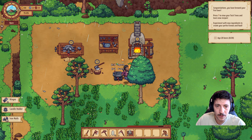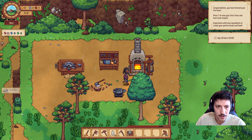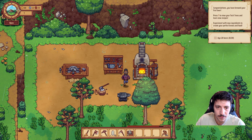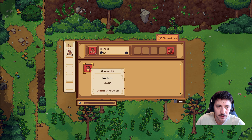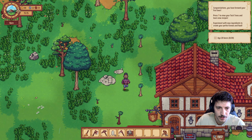Let me grab all our crafting stuff — we can keep crafting. Let's do a little bit of that as well. We probably need a few more hinges. We'll chop down a few trees here in a moment and go ahead and close down shop.